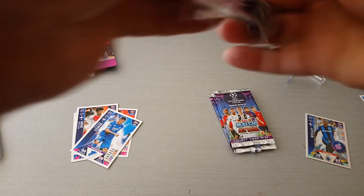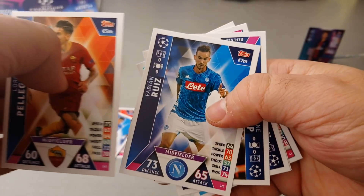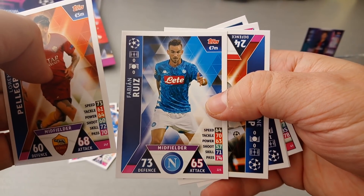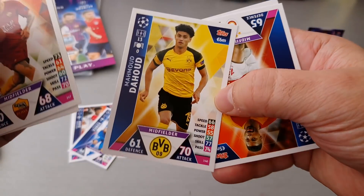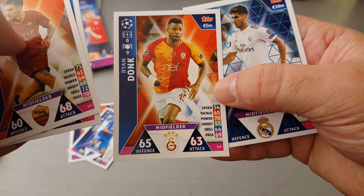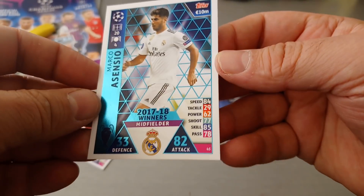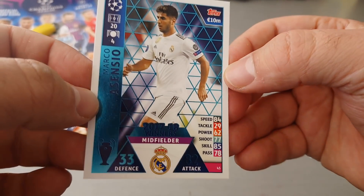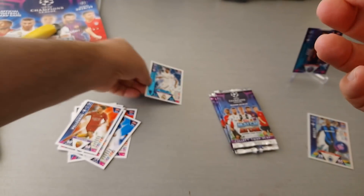We've got Pellegrini for Roma. Ruiz for Napoli. Diop again. Dahoud for Borussia Dortmund. And Donk for Galatasaray. And we got a Real Madrid — Marco Asensio, 17-18 winners. Nice card — you see the shine on that.